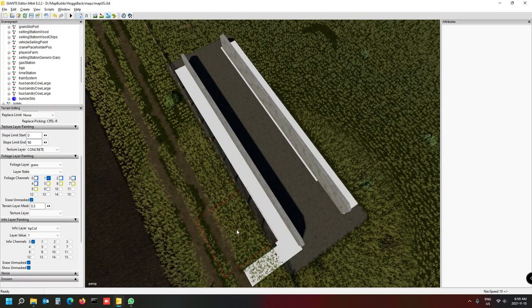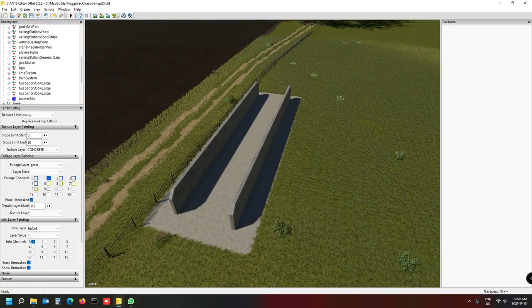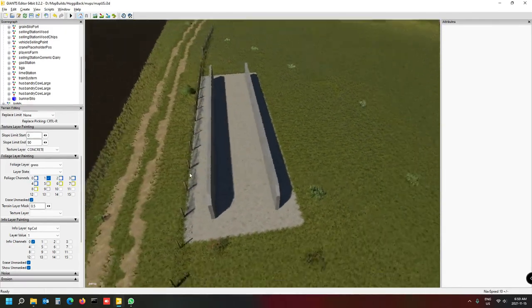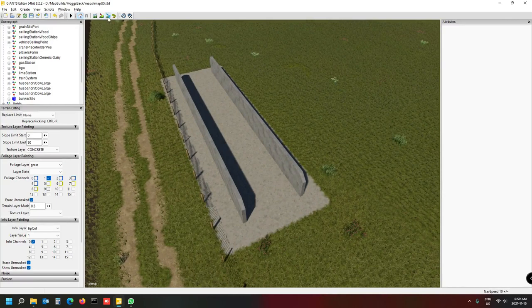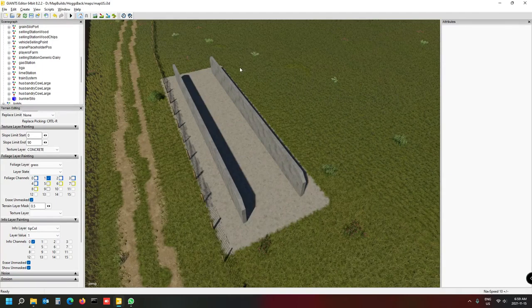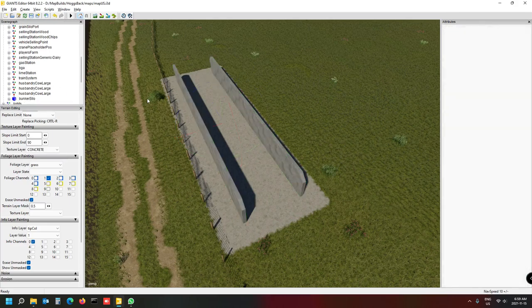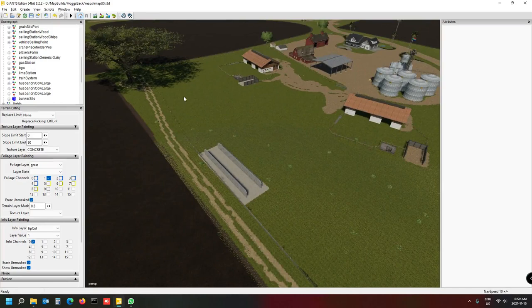I've had times where the grass comes out underneath the wall if you fill the silo clamp. Now the next thing to do is check the attributes of the bunker itself. Go there and make sure that under your Rigid Body, Collision is selected - otherwise that's going to be a problem. It should be selected because it's part of the in-game stuff, but just make sure.